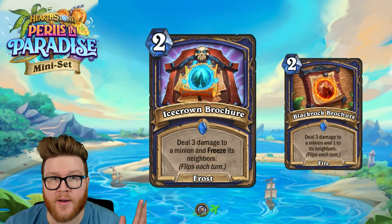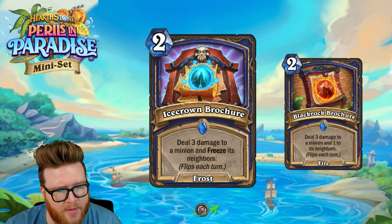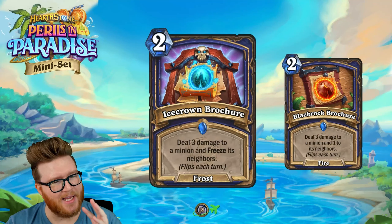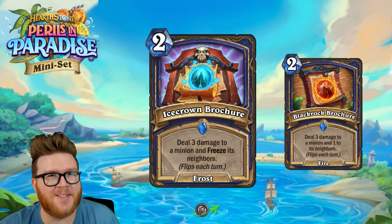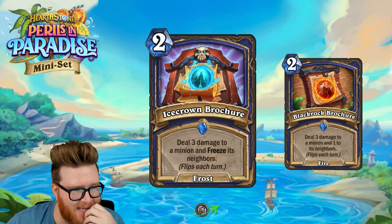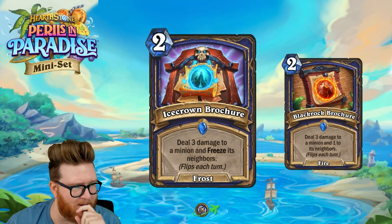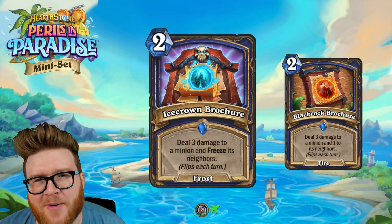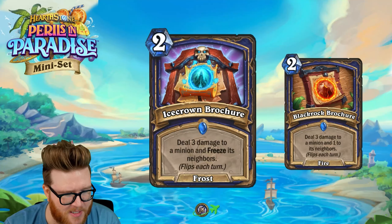There are some weaknesses — if they only have one thing on board, clearly the freeze isn't going to work. But I think there will be plenty of board states where you find a moment. The question with all these brochure cards is that not only does the board state have to fit, but you have to be on the right side of the brochure as well, so there could be some awkwardness lining it up. You can't get too greedy on some results.